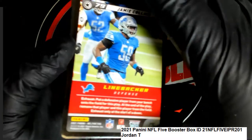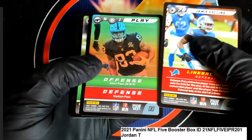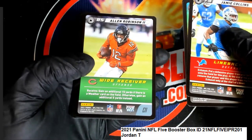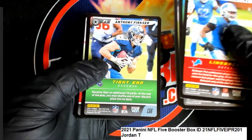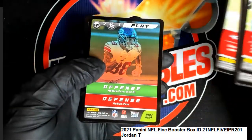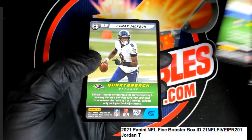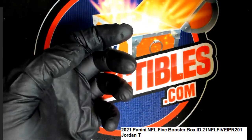Alright, coming out of NFL 5 we have a common, common. Good luck Jordan T — and this pack here, got a common. Maybe you'll get a big rookie. Uncommon, uncommon, uncommon Matthew Stafford, and a rare Lamar Jackson. Okay, so some cool stuff popping out. Congratulations!